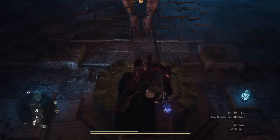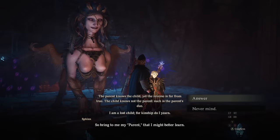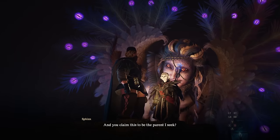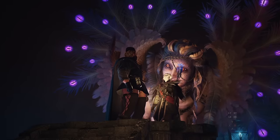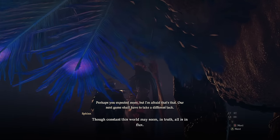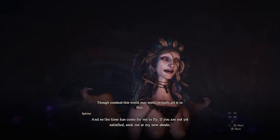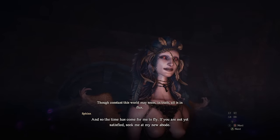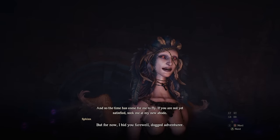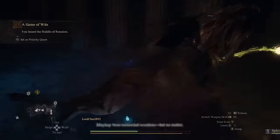Now you have a choice to make. You can either get the chest now and pick up your Port Crystal, but you're going to have to trek a very long time to find the Sphinx again. Or do as I did — forgo the chest and instead climb onto the Sphinx so you can ride it to the next location and save yourself multiple hours of walking. Once she's finished with her final dialogue, pay close attention because she's going to immediately leave the area. You have a very small five-second window to climb onto her in order to get a ride to the next location.